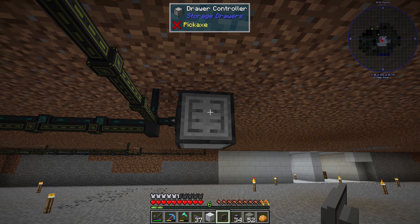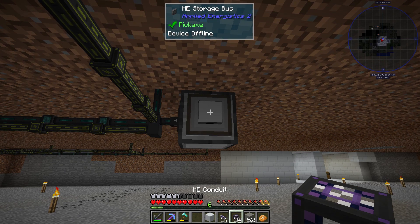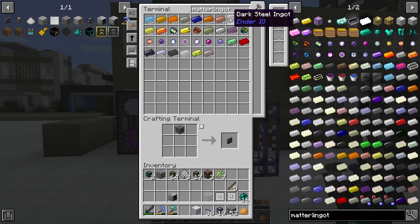My last action item is to put a storage bus on the drawer controller. Now with my storage bus attached to the drawer system, I've got all the drawer inventory available to me in AE2 — I can see the matters coming in and out and stuff like that.